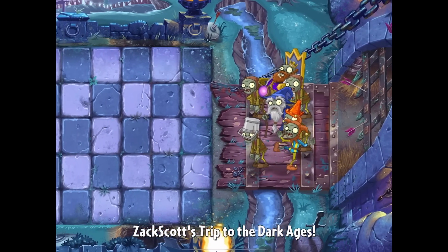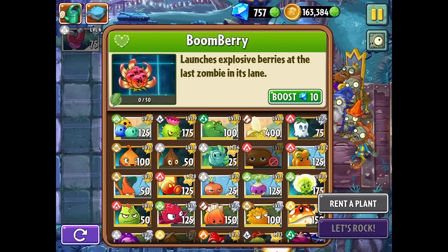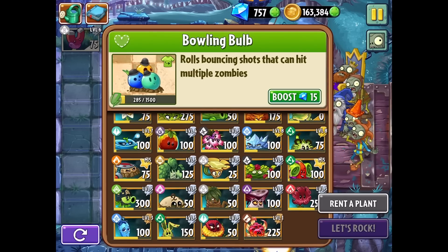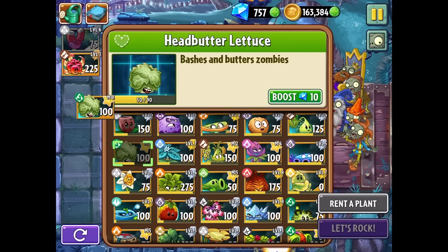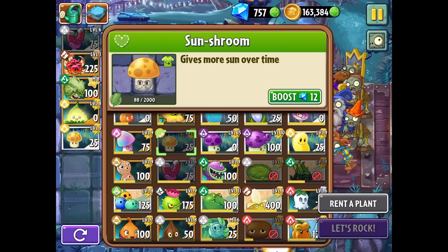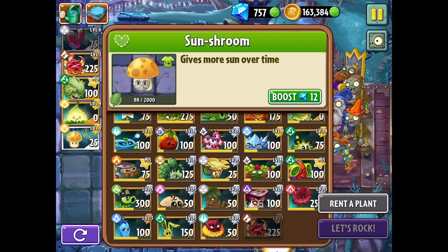The issue is that all my plants are super powered — I wish you could just drag them to a lower level in some sort of interface so I'm not just wiping out the zombies during the showcase. Boom Berry would be really useful for things in the back. I'll pair it with Headbutter Lettuce if anything gets too close. I'll also bring in Sunshrooms, Gold Bloom, and I'll imitate the Boom Berry so we can get it out sooner.